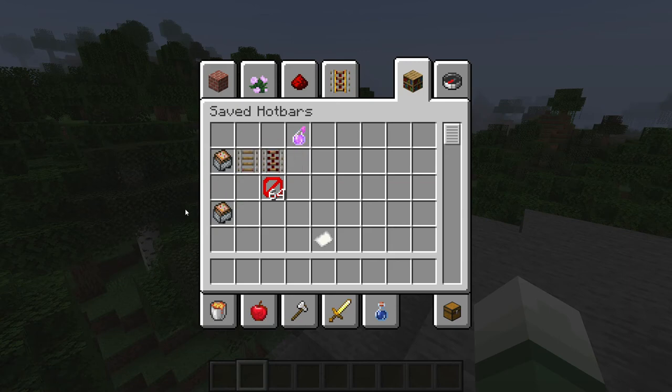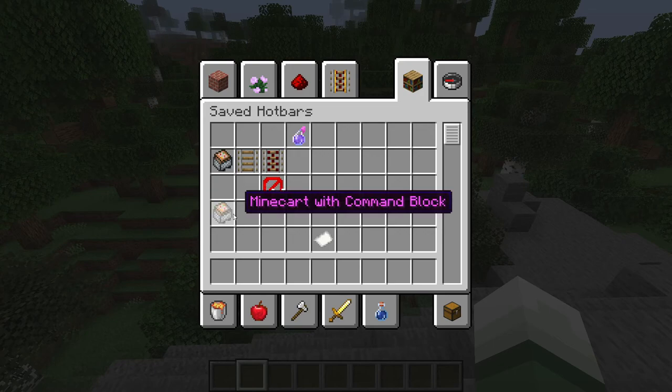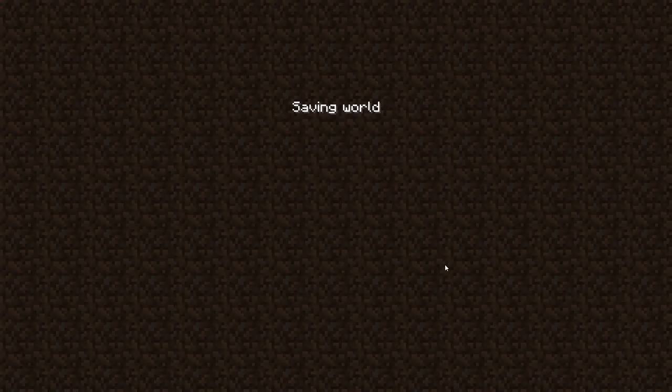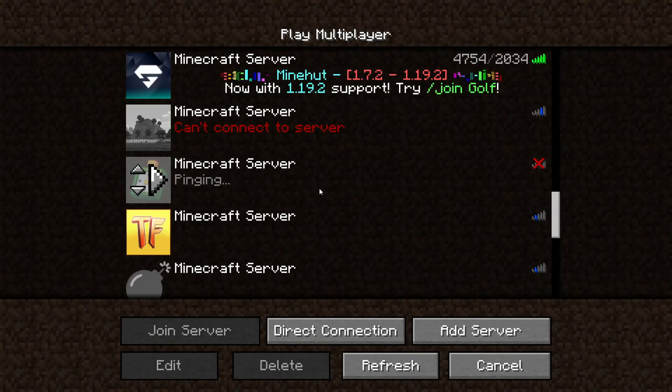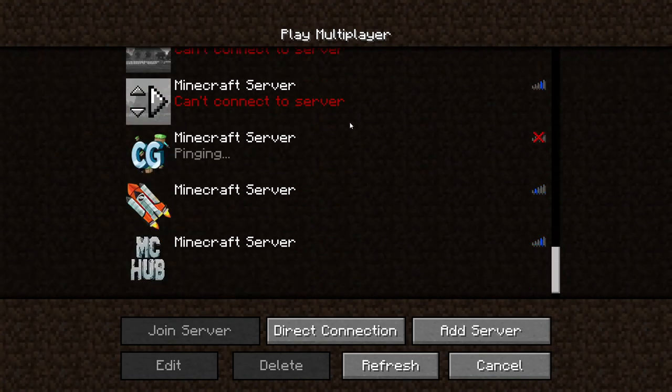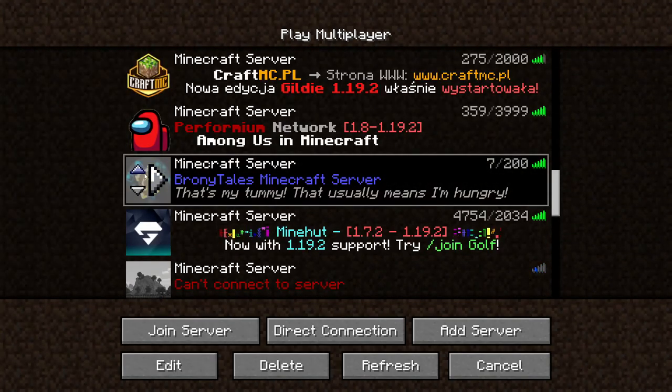Yes, you can get rails. So afterwards when you save it, go ahead and click that, go to multiplayer, and go back to any server you want.